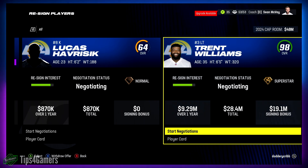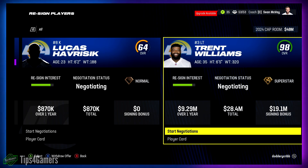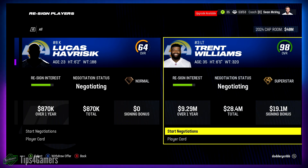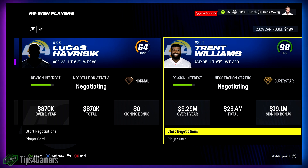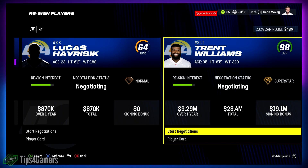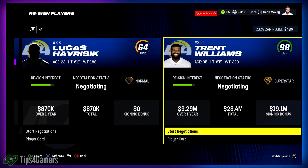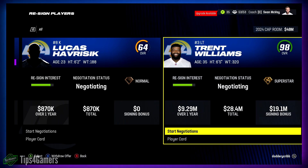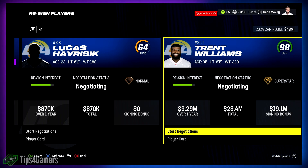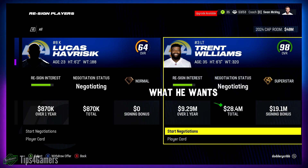How are contracts constructed in Madden? The contract amount is not dependent on development, age, or on-field production — it's based only on overall rating. The number of years is determined by age, which is why you see a one-year deal here instead of five years. Keep in mind: dev doesn't matter for the dollar amount. Whether a player is normal dev or superstar dev, the contract value is the same.